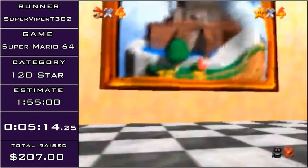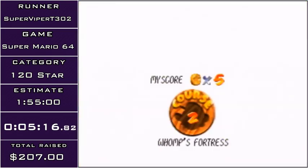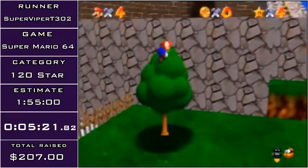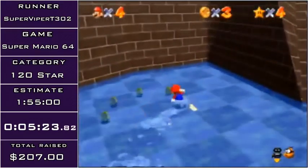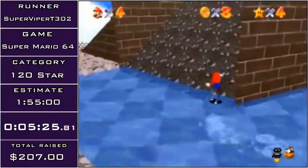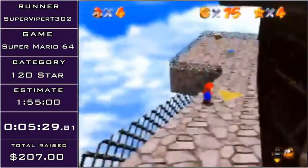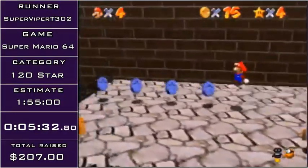Now I'm going to be doing the first 100 coin star. You always pair 100 coin stars with another star because it's one less trip to the level. Normally it's going to be with red coin stars — there's a few exceptions — but usually red coins are spread all about the level, and you need to go all around the level for coins anyways, so it's usually with it.